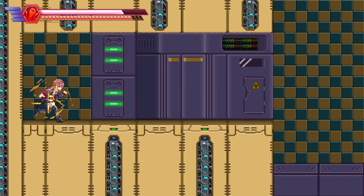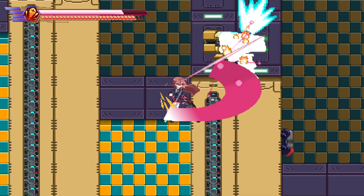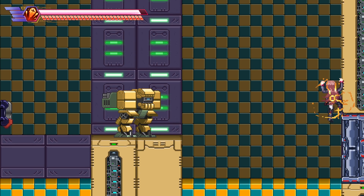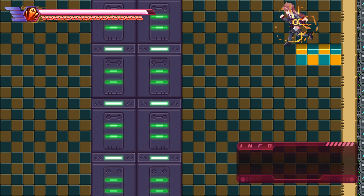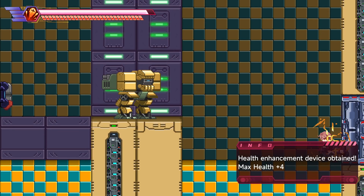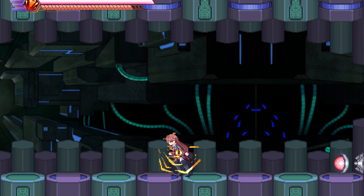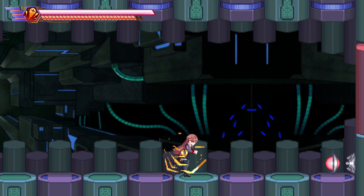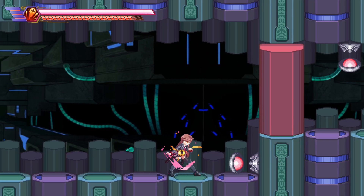It turns out I missed a coin here, but not only do I not have anything to buy at this point — I probably have to beat more operator bosses first. Okay, and then there's a heart here. Now it gets more confusing. These orbs can only be hit by your sword, it looks like.